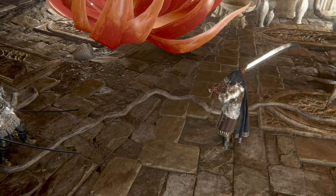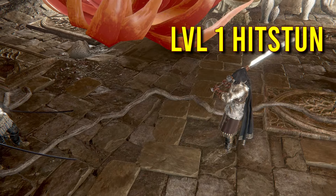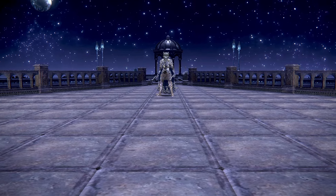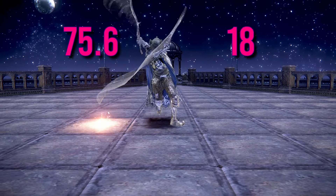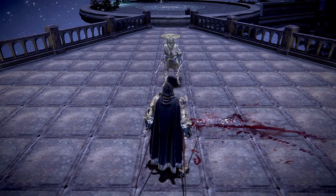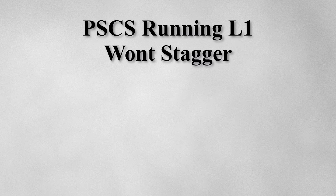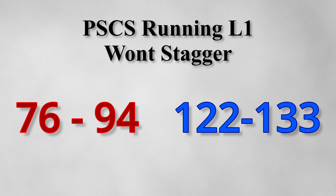In most cases, the running L1 from a power-stanced light weapon will almost always dish out a level 1 Hit Stun. Here we can see this with Katanas — my character is slightly staggered backwards after the 2 swings. That is normal. Now you might assume it's the same with the running L1 of PS CS. As you can see, there are 4 swings within that attack. In theory, if you add up all the numbers, a running L1 should be able to stagger even a full goat, because the values exceed 133 poise. But then what in the Miyazaki is this? For some reason, the PS CS running L1 won't stagger you if you have poise anywhere within these two sweet spots: 76 to 94 and 122 to 133.